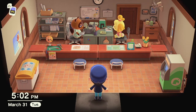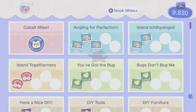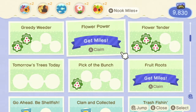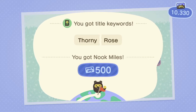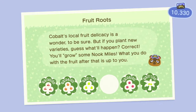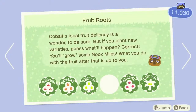Welcome back to more Animal Crossing: New Horizons! Last time we officially opened up the Able Sisters store and got a little tour of it. This time I'm going to check my Nook Miles because I forgot last time. I visited another town and ended up getting cherries, so all I'm missing is peaches.